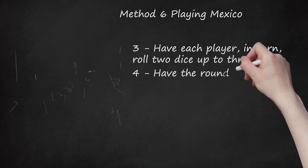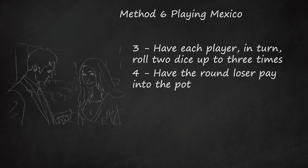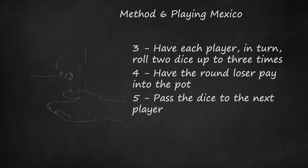Step 4: Have the round loser pay into the pot. If the loser loses his or her stake on paying into the pot, that player is eliminated from the game. Step 5: Pass the dice to the next player. Play continues, with the person with the lowest roll paying into the pot and eliminated if his or her stake is wiped out. The last player remaining with stake money wins the pot.